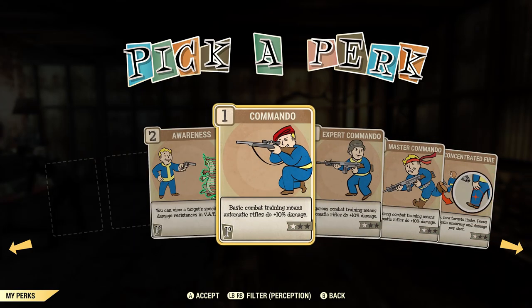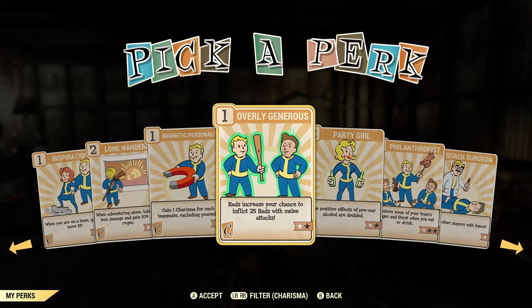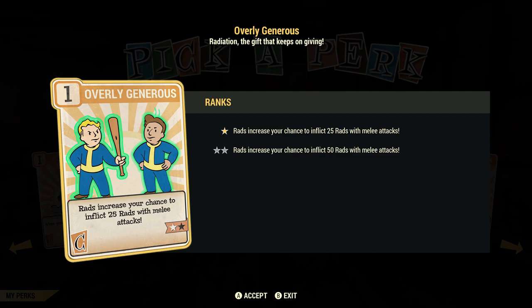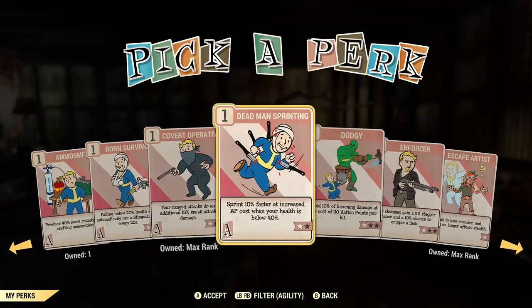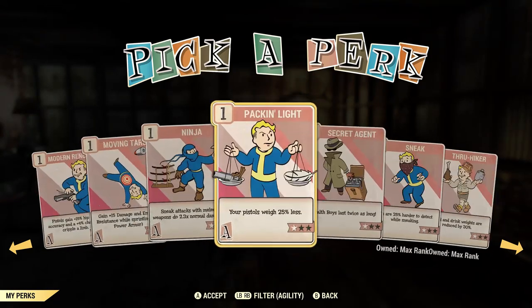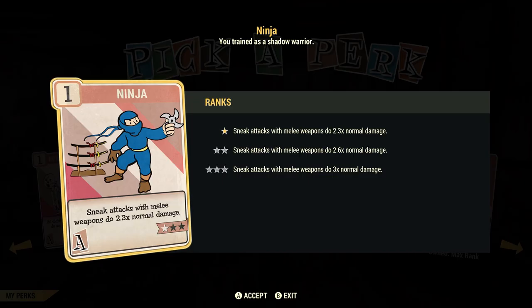In Charisma there's Overly Generous, which increases your chance of inflicting rads with melee attacks up to 50 — I don't care for that one personally. And of course if you have a sneak build you'll want Ninja, which increases your base sneak damage up to 2.3 times and up to 3 times normal damage.